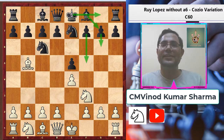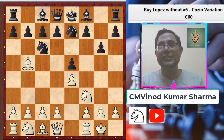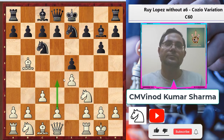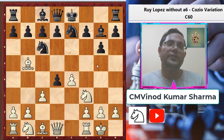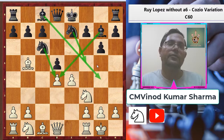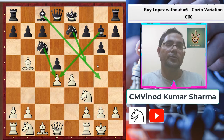After knight g7, white plays simple castle. Black plays g6 — this is the main idea of the Cozy Operation, to develop the bishop from the g7 square. White plays c3 with the idea of pawn to d4. Black plays bishop g7, trying to put pressure on the long diagonal. White plays d4, then exd4, cxd4, and d5 — this is the main idea of black's knight g7 move: black can play d5 early in the game.